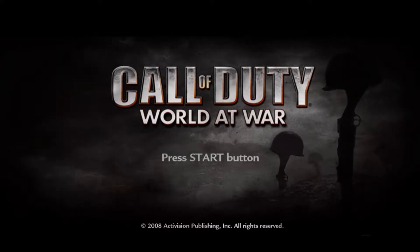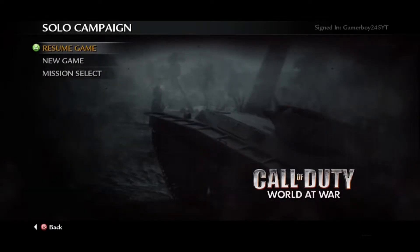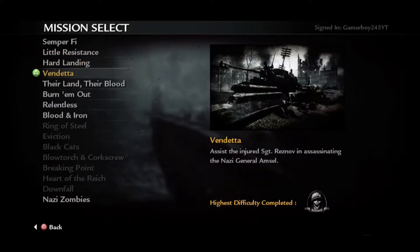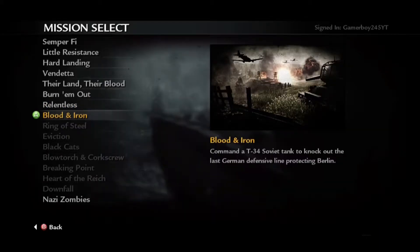What is up guys, Akimbo Gamer back at it again playing Call of Duty World at War Part 7. The mission we're going to be doing in this video is called Blood and Iron. It's been a long time since I've done a part for this — like a couple months or so. Anyway, I played the campaign on regular difficulty for story purposes only, and yeah, let's get to it.